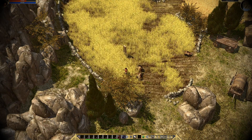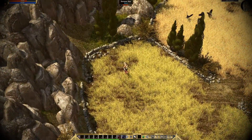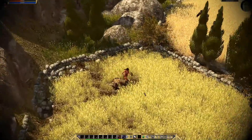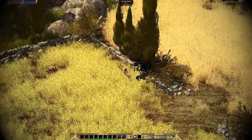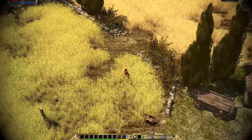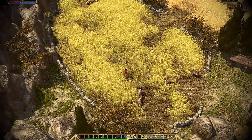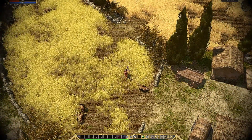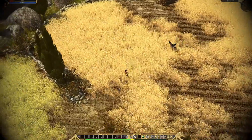We got ourselves a couple of monster charms, nice. And also, shadow quality being turned up to max actually isn't causing any problems at the moment. But the camera did kind of slide there a bit, I don't know if you guys saw that. It doesn't seem to show loot all the time.